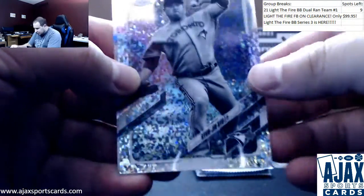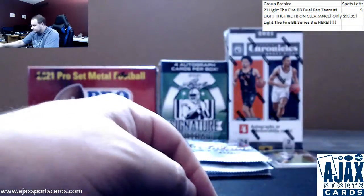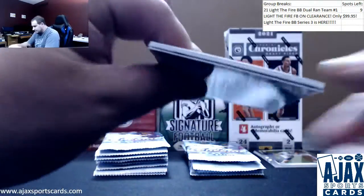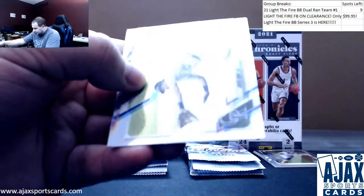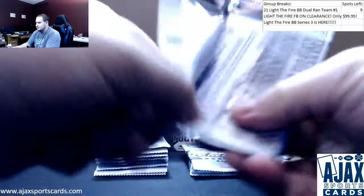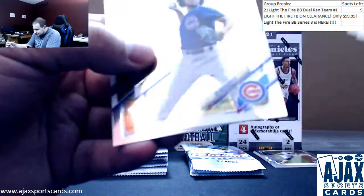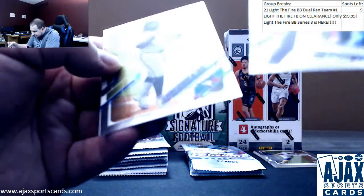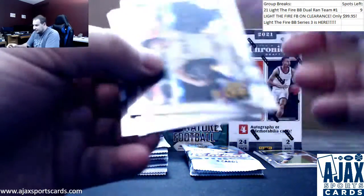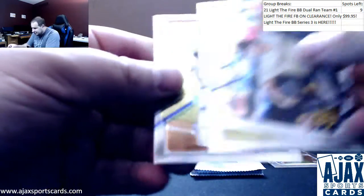First up: black and white diamond Hyunjin Ryu for the Blue Jays, and a Christian Pache Prism. Refractor — David Dahl. Regular base — I want to say one of them is a refractor, but it isn't. I've never seen four base in a pack before. That might be a refractor, I'm not really sure.